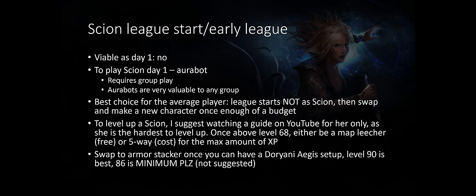For the average player who only plays maybe one or two hours a day, I suggest league starting normally, and then once you have enough currency and the economy is slightly stable, swap to a Scion to make your armor stacker. I suggest watching a guide on how to level a Scion because it is the hardest character to level. Once you reach level 68, become a map leecher or go into a 5-way for maximum XP. You can then swap to an armor stacker once you have the Doriani Aegis setup at level 90 — I suggest level 90 and not below. If you really must go below, level 86 is the minimum.